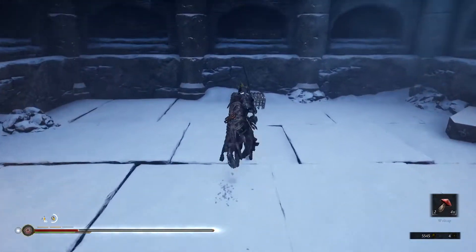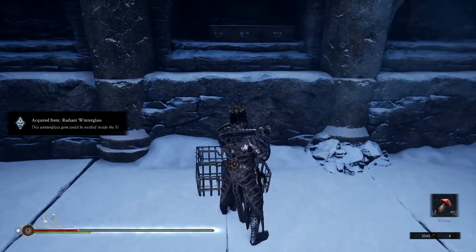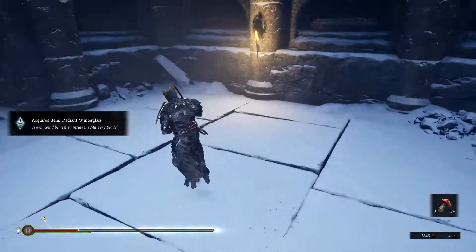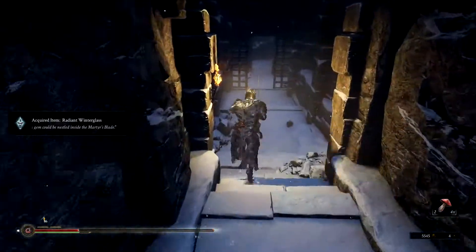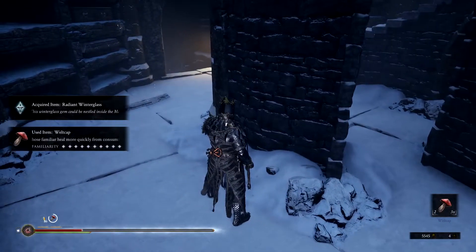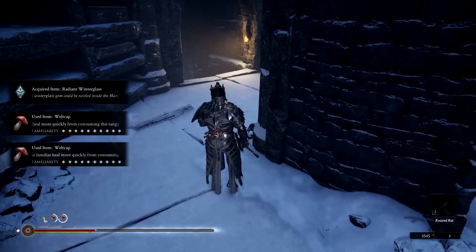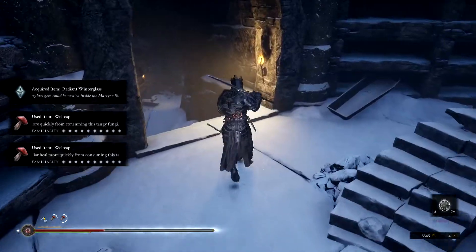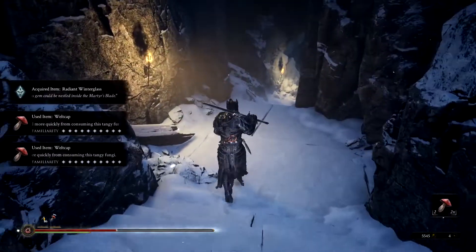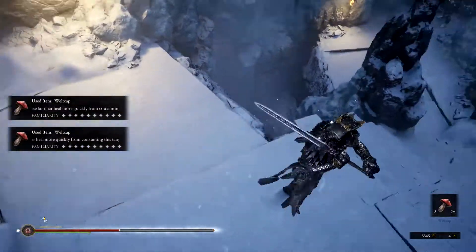It's probably an upgrade for that sword we just got — radiant winter glass, yeah for the Martyr's Blade. We're low on health, so we're gonna eat some mushrooms — two of them, hold off on two more. That should help us out. Let's make sure there's no one other than him here.